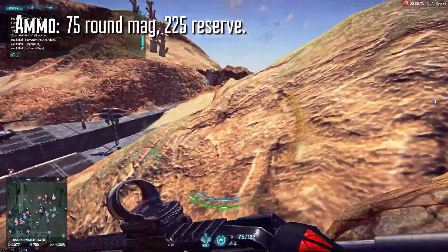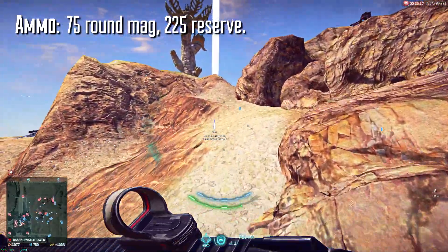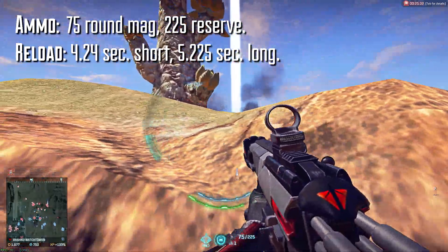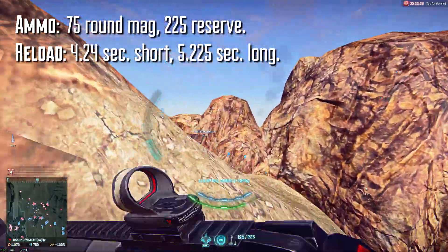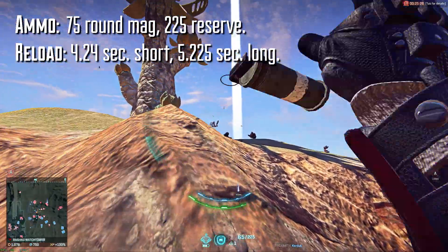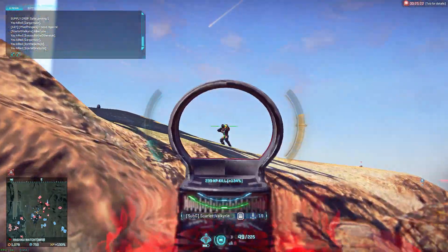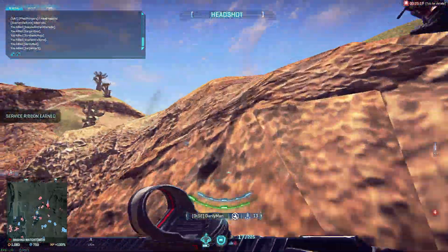The TMG-50 has 75 rounds in the magazine with 225 in reserve, and it reloads in 4.24 seconds short and 5.225 seconds long. A 75-round magazine with a 4.24 second short reload is a pretty sweet spot to be in, because in short fights you'll still have more than enough magazine to deal with multiple targets, but you won't be punished too heavily by the longer reload of something like the T9 Carve.